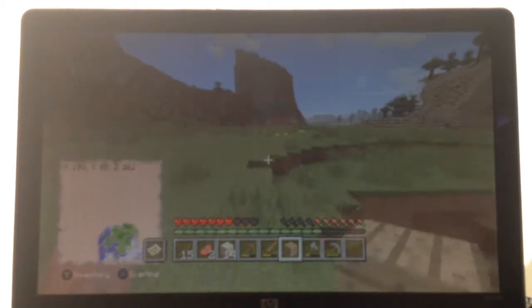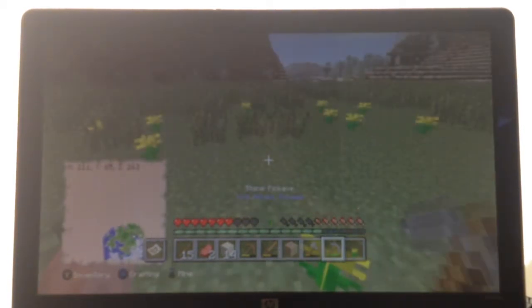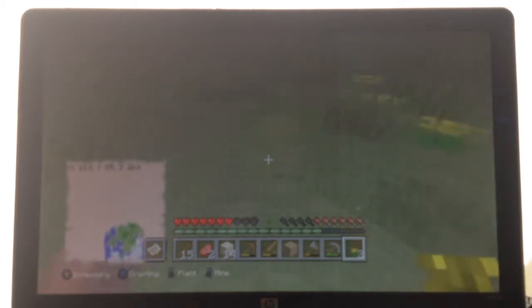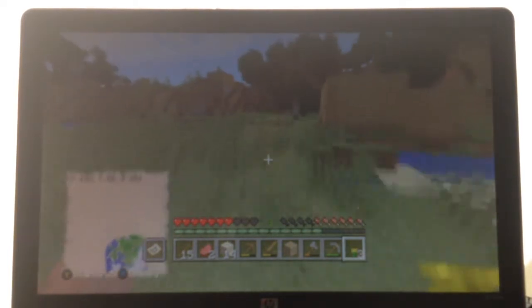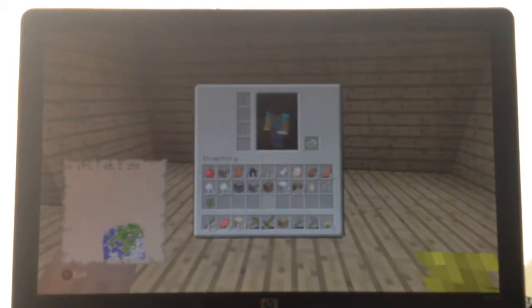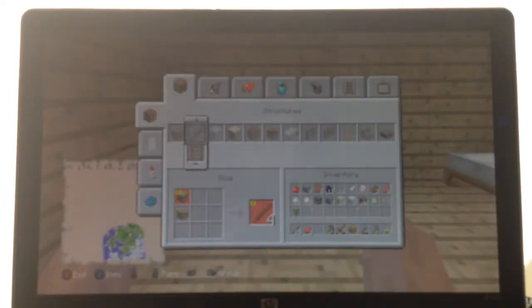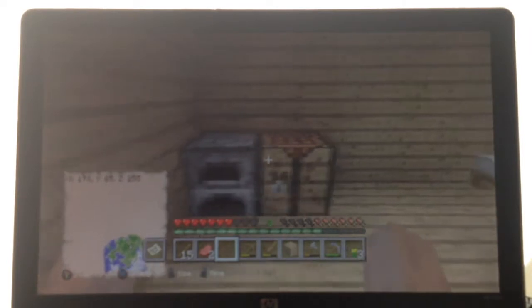Luckily, I found some yellow flowers here. Oh, they're dandelions, I'm so stupid. I think three's enough to make enough dye for wool, I think. So then we could dye our bed. Wait, where's my crafting table? Oh, I didn't even realize that I didn't put down my equipment in my house. Alright, I'll go ahead and do that.